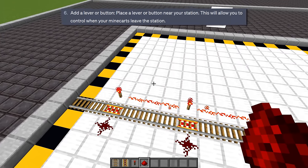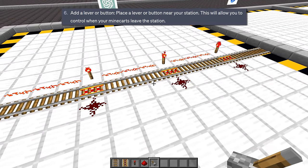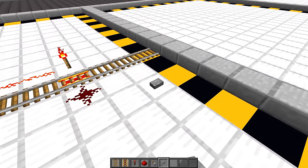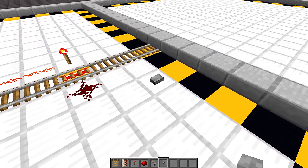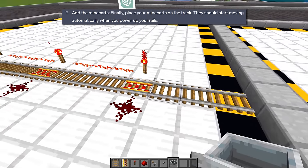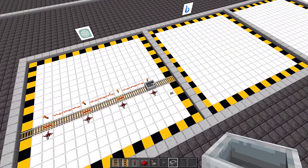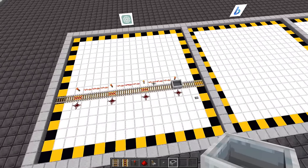And now it says add a lever or button, but it doesn't say where to place it — just 'put it near your station,' so it could mean to place it here. It really isn't being very specific. Then it says to place minecarts on the track and they should start moving automatically. Yeah, they don't do that. It got the first bit right, but then it got everything else wrong.